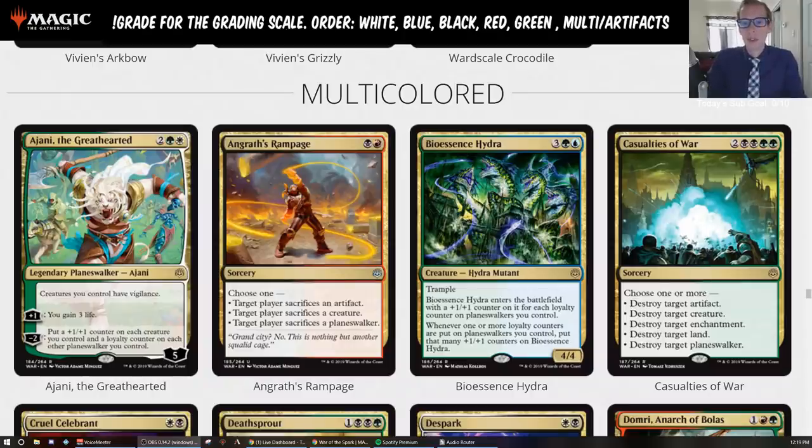It also helps other Planeswalkers. If you want a Super Friends deck or are just playing a couple other Planeswalkers — like Gideon — you get to put another loyalty counter on your Gideon. If you play Gideon Blackblade on turn three, tick it up to five, then next turn play Ajani and tick down, your Gideon is now at six loyalty. If you need to exile a non-land permanent, you can do that. This puts a +1/+1 counter on Gideon and a loyalty counter, making your Gideon a 5/5. Where this card won't be good is against control decks with lots of sweepers.